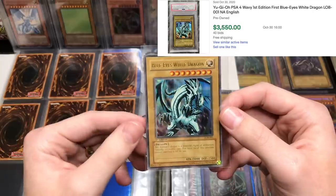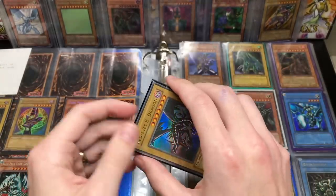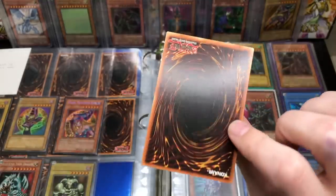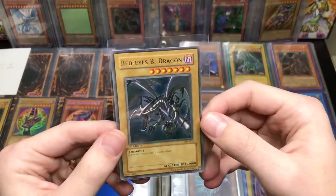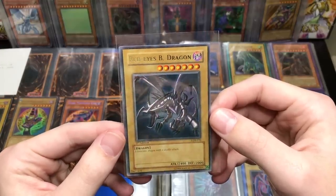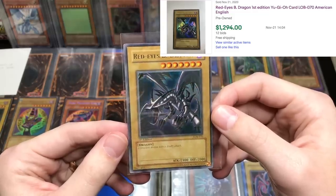I hope all of these do not have that binder ding — that would be pretty tough. Here is a Red Eyes Black Dragon first edition from LOB. Please don't have a binder ding in it, please. We have a pretty clean Red Eyes — there's not a ding in this one. This one looks a lot better than the Blue Eyes did. Centering is not perfect, so this could maybe grade like an eight or a nine — probably not a nine, maybe an eight, maybe even a nine. We'll have to double check it.